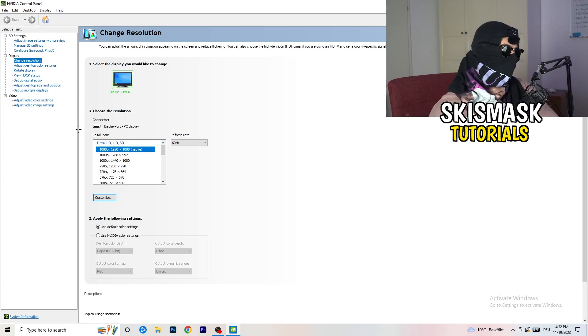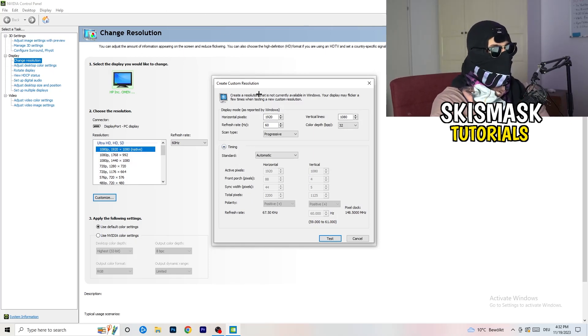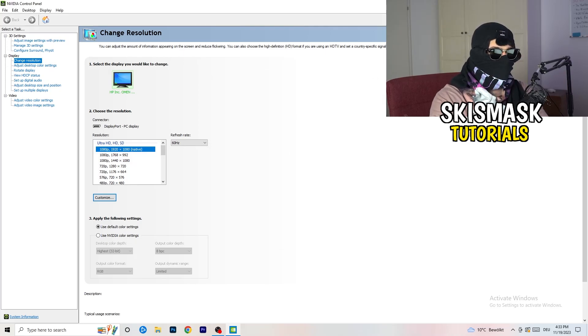What I want you to do is click on 'Customize', then 'Create Custom Resolution'. If you're using in-game something like 1440 by 1040, enter that here. Then go to scan type, set it to progressive standard, then CVT or manual. If going manual, go to 'CVT Reduced Blank'. Click 'Test' and this will apply the resolution to your display. I won't do it now since I'm recording — it would destroy my recording. Afterwards, close your control panel.